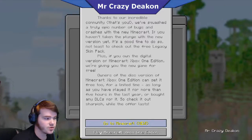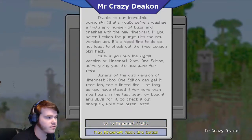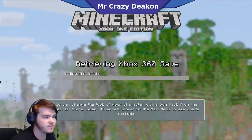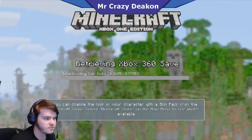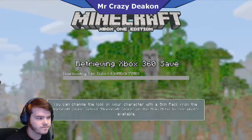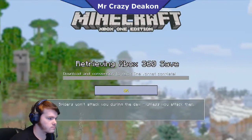It's telling me to do the new Minecraft but we want to still play the original Minecraft. Press X and we retrieve the Xbox 360 save. It's not a big save since I didn't do too much on the tutorial world. Now it's complete.